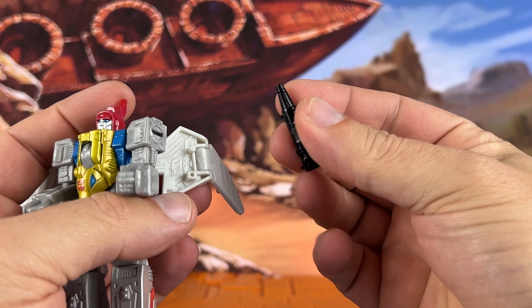Ball joint here on this arm too. We've got waist rotation, but it's limited because of the nose of the bird. The leg will go up and kind of off to the side, but not much straight up because of the bird nose — though you can fold the bird nose up for full waist rotation. Nice gold paint, the Autobot symbol looks good, and blue on the pterodactyl — nice details.